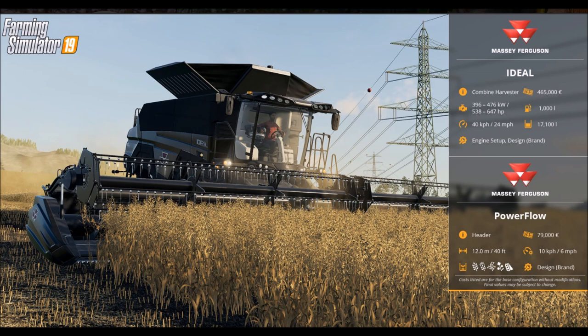So let's get into it. First one — the Massey Ferguson. It's a combine harvester which costs $465,538, 647 horsepower, 1,000 liters of fuel, 24 miles per hour, and 17,100 liters of capacity.